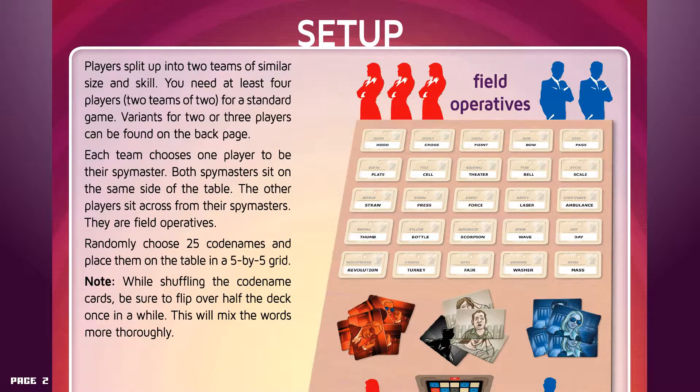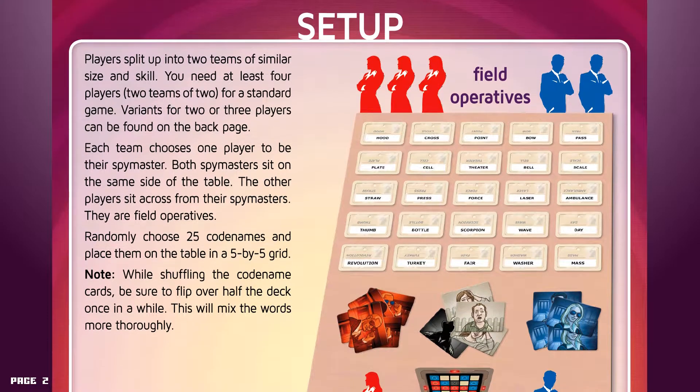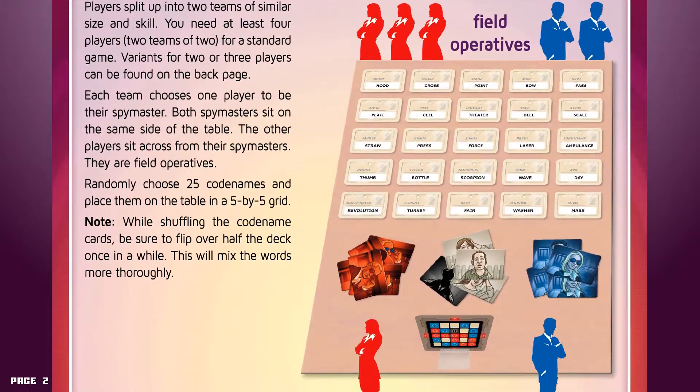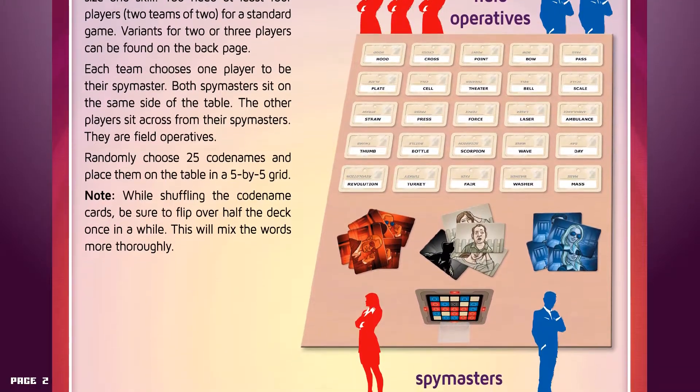Setup. Players split up into two teams of similar size and skill. You need at least four players, two teams of two, for a standard game. Variants for two or three players can be found on the back page. Each team chooses one player to be their spymaster. Both spymasters sit on the same side of the table. The other players sit across from their spymasters — they are field operatives.